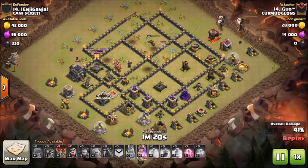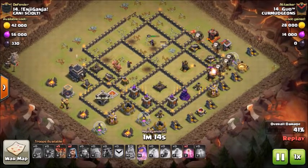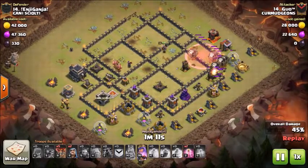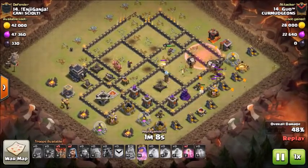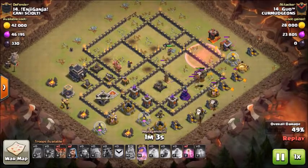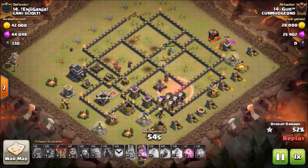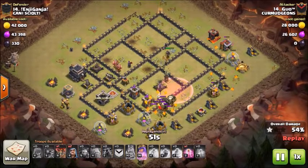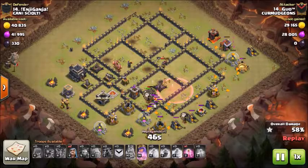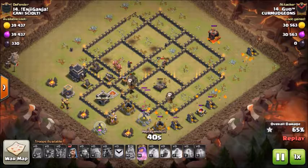Then I send in the laLoon at the 3 o'clock air defense. While the air defenses are targeting the hounds, I set in a couple of loons. I put a haste at the 2 o'clock compartment to take out the inner air defense. I still have one hound up and a couple loons. I put down haste for the loons, which triggers some air skeletons. The hound is gonna pop shortly and the queen's gonna come from behind to help take out the Tesla and the X-Bow.